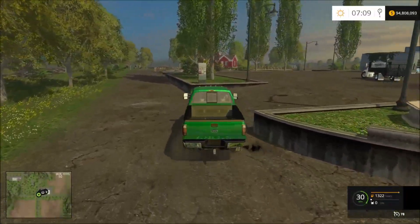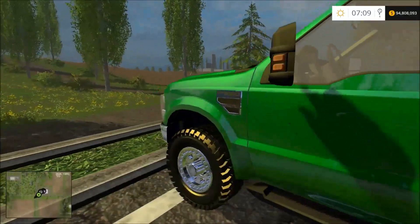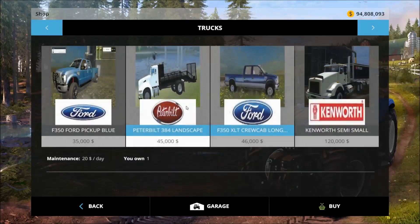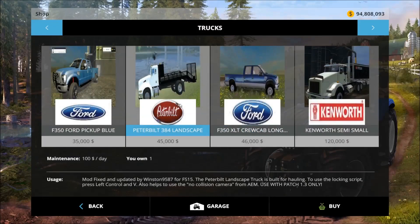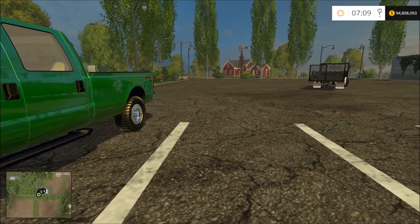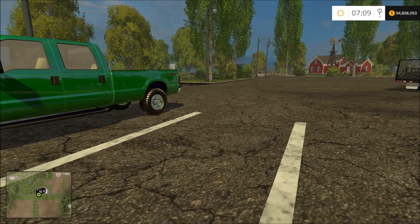Finally, let's check the prices. It's $45,000 for the landscaping truck, which isn't bad, and $46,000 for the F350 XLT crew cab long bed. These are amazing mods — I'll have the links in the description. Download them, test them out, and I hope you guys enjoy these. As always, like, comment, and subscribe.